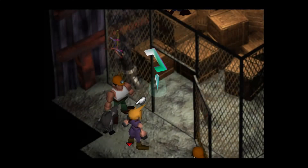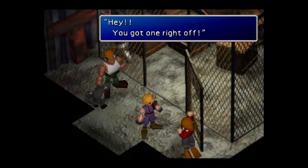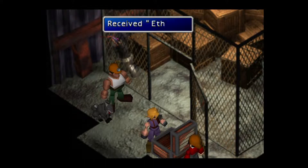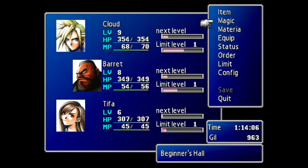Wait! Go back! I saw the materia. You got All materia. All is one of the most important materia — it lets you change from single target to target all. With the materia, you have to equip it like any other materia.